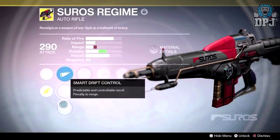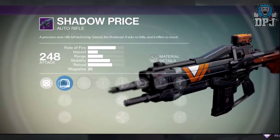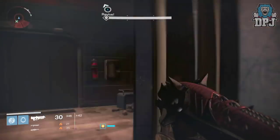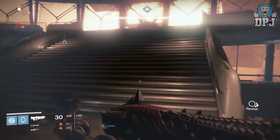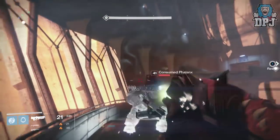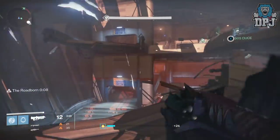Starting with auto rifles — high rate of fire auto rifles will receive a damage nerf, while slower fire auto rifles will receive a damage buff. The reason for this is to create more variety within the archetype of auto rifles that people can use.